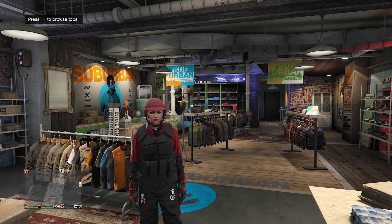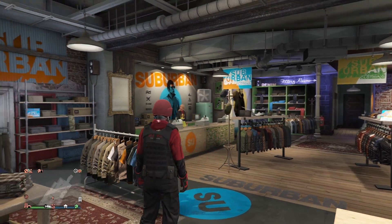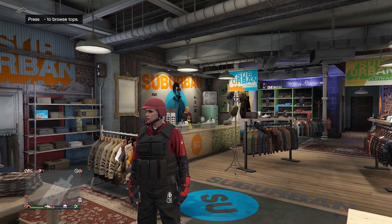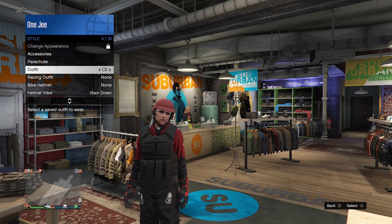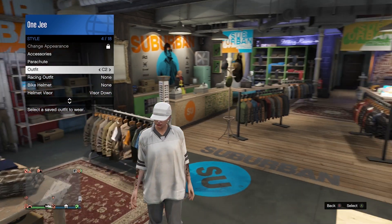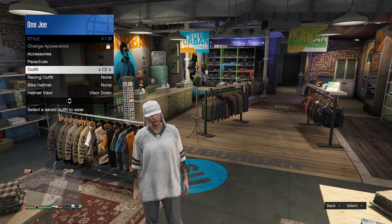Welcome back guys, with another GTA 5 outfit tutorial video. Today I'm going to show you how to flip the jersey color. It's pretty simple — as you can see I have the white one already. If you don't know how to get this, I have a video uploaded a few days ago, feel free to check it out.